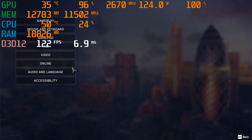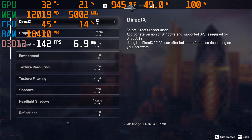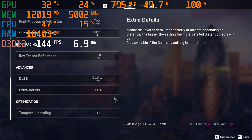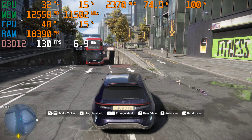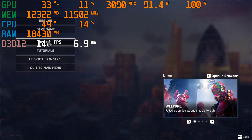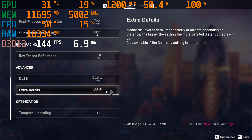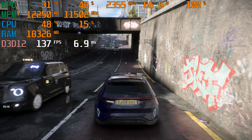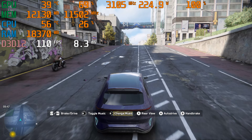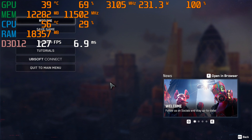So now let's go ahead and turn on DLSS — go to quality mode and then apply DLSS. So let's put it on quality mode. About 113 to 100 frames per second at 1080p resolution, so it really isn't that much of a difference.